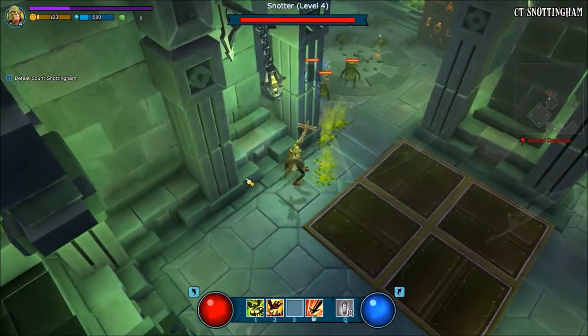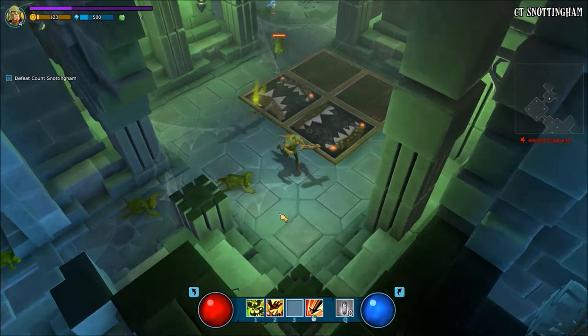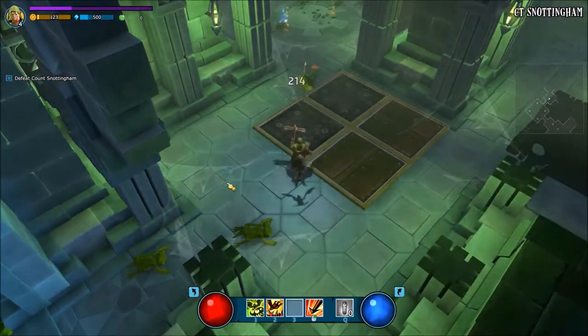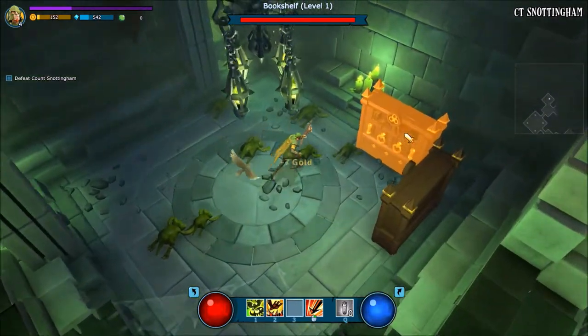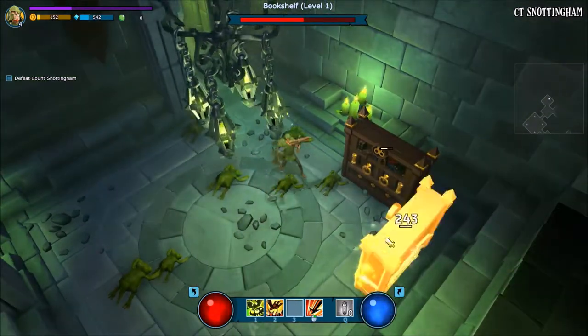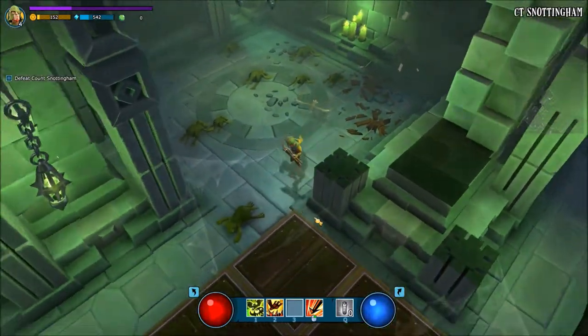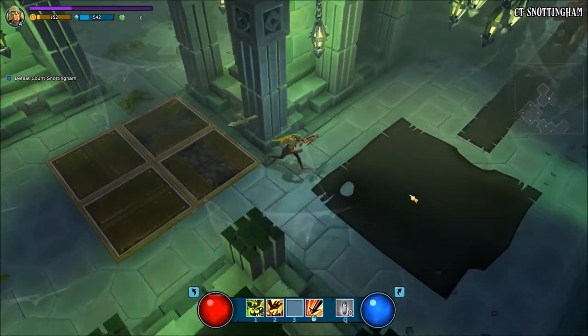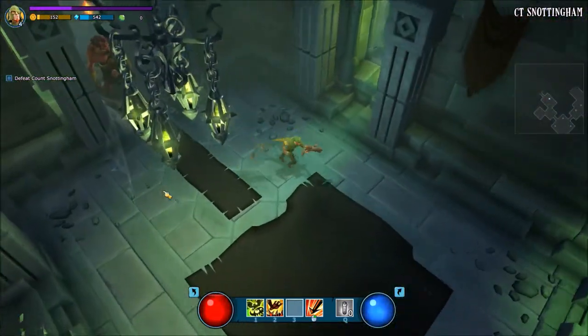You cannot shoot through walls — that's a good thing, no bugs like that. Enemies can get hit by their own traps if you can kite well. I'm just destroying these barricades because I want to see them down, not because you get anything out of it.